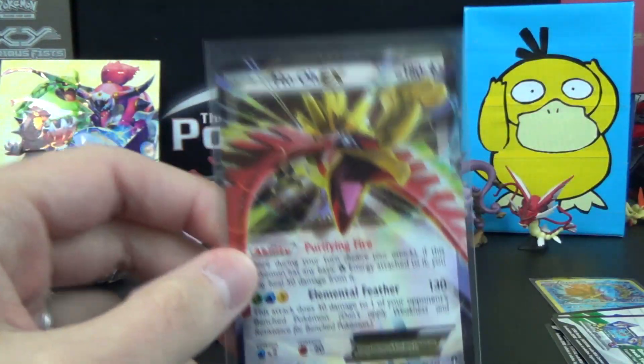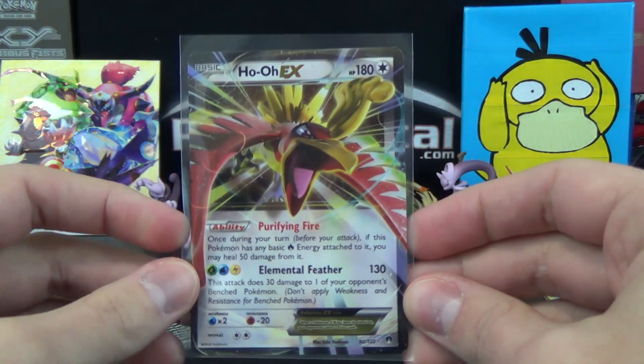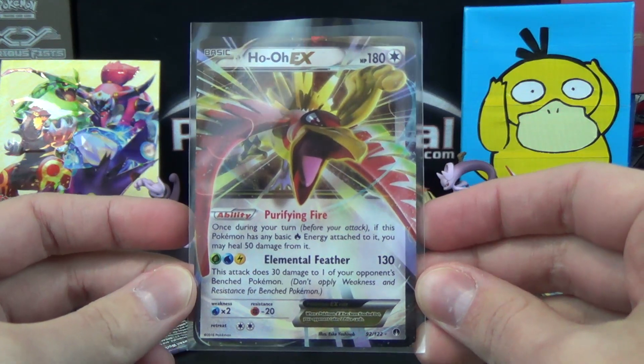And a Ho-Oh EX! I don't think I said Ho-Ho that time. I know Christmas is over, but there is the very beautiful Ho-Oh EX with the ability Purifying Fire and the attack Elemental Feather. Very nice.